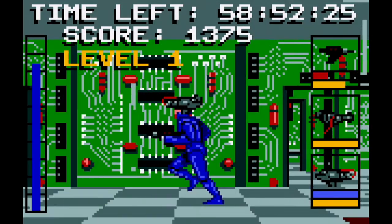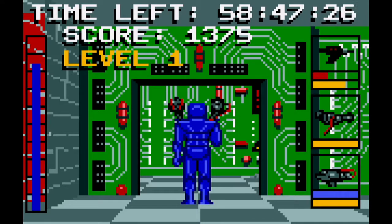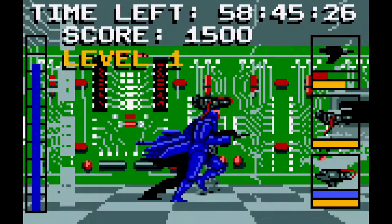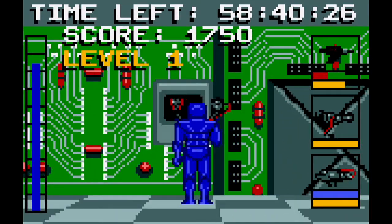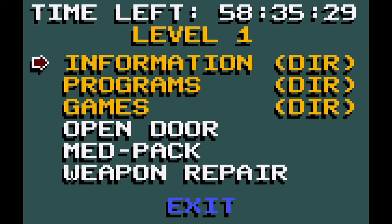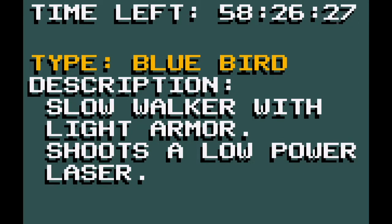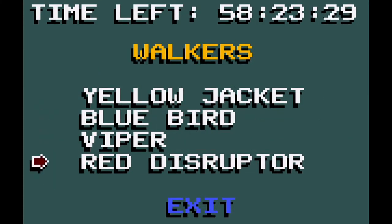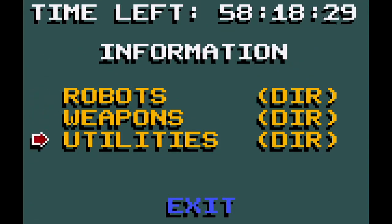As soon as I can find a locked door, I'll show you the next cool thing about this game. Here's a locked door. If we go up to one of these computer screens, we've got this weird little MS-DOS inside the game. You've got a little Wikipedia where you can look up information about the enemies — like, what are the bluebirds like? It's a slow walk with light armour, shoots a low-power laser. You can look up about the weapons and all the different things.